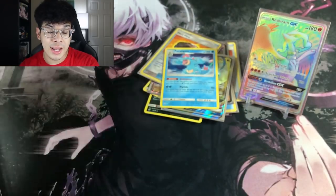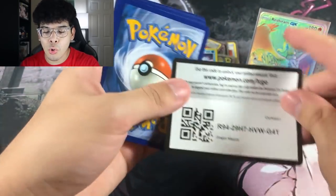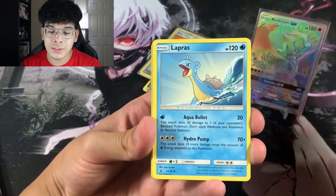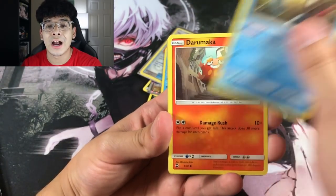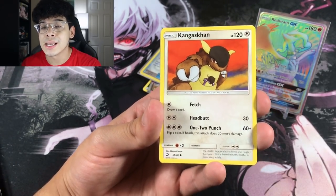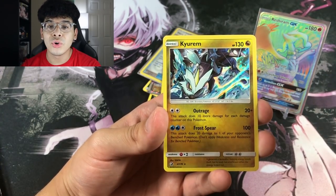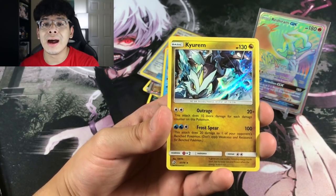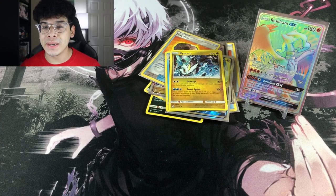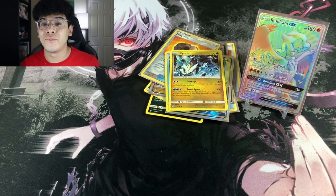So we got the Feebas and we got the Feraligatr. And now it all comes down to this Charizard booster pack right here. So let's see what it has in store for the Ghoul Army. Here is the code card — let me know what you guys are pulling in the comments down below from these code cards. If you guys managed to pull the Golden Ultra Necrozma in the online TCGO, let me know — take a picture, tag me on my social medias. Links are in the description down below. We got the Croconaw and we are ending things off with a beautiful holographic Kyurem, which is absolutely amazing.